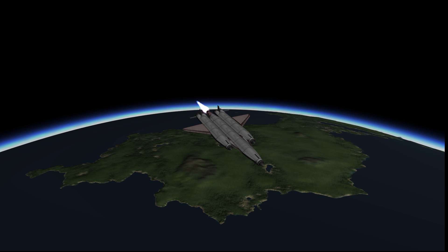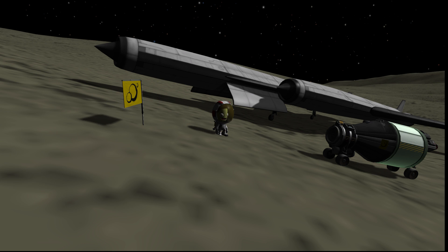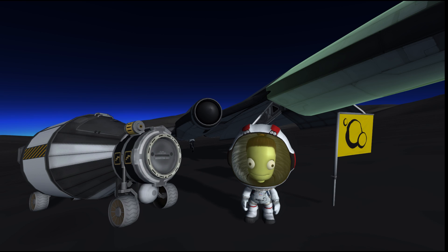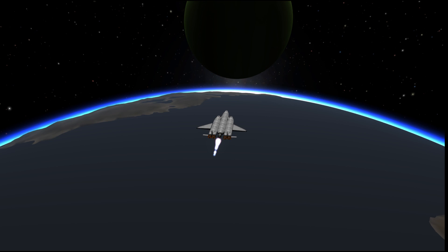This is actually a redo of one of the first KSP videos I put on YouTube. In that video I took a four-rapier-engined MK-2 spaceplane to Lathe, Bop, Pole, and Minmus, all in a single stage without any refueling. This was a really fun criteria for a mission, because it forced a lot of optimization during the design phase to give this craft as much delta-v as possible while still able to be landed on moons, and also required every trick I knew in terms of gravity assists and other maneuvers to reduce the amount of delta-v used.